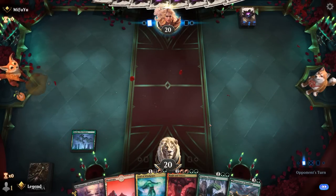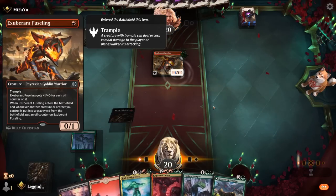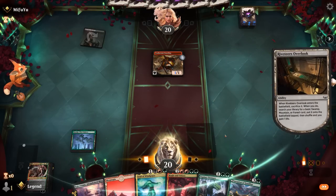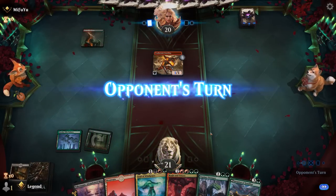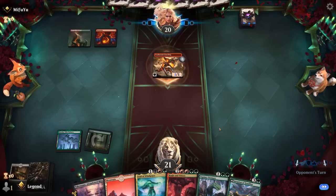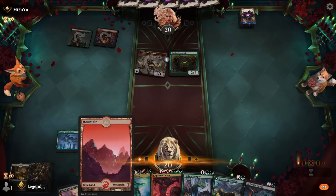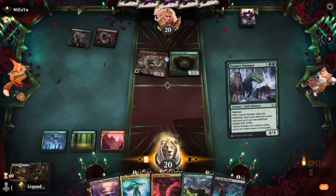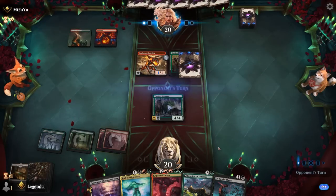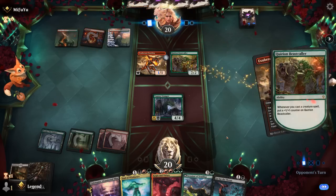Soul of Windgrace is also great with our fetch land. A Beastcaller is next. Stomper — get another red source so we have double red for Kogla. Another Fuseling grows Beastcaller. Beastcaller is getting kind of scary. And a Kumano is next.